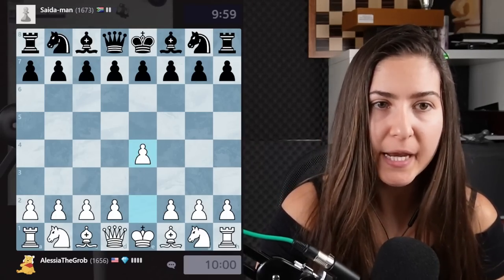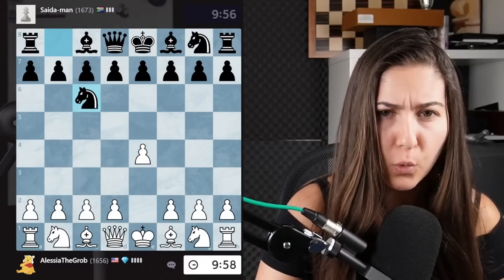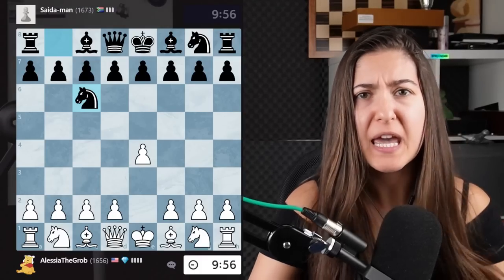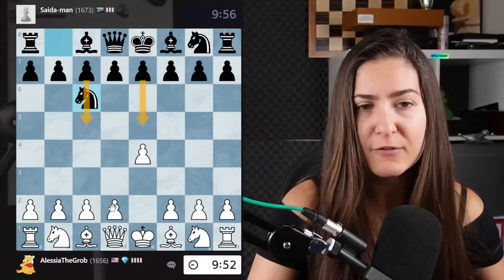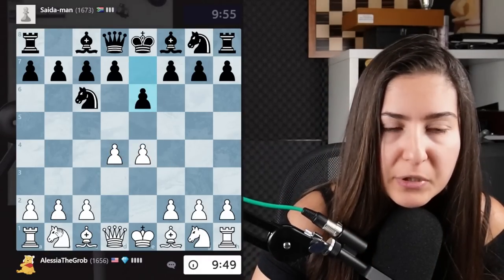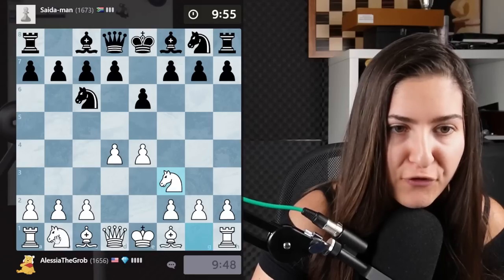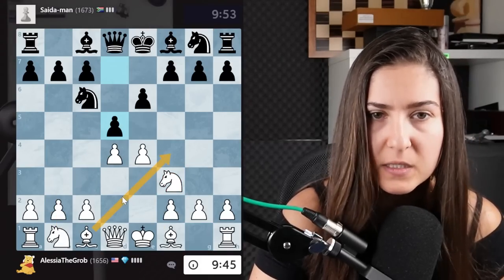White pieces against Saitaman from South Africa. They play the Nimzo, which defends every time somebody doesn't play E5 or C5. Just go with the pawns in the middle of the board — strong, control the center. And now we simply develop, develop, develop. First the knights, then the bishops, and then castle. That's quite standard.